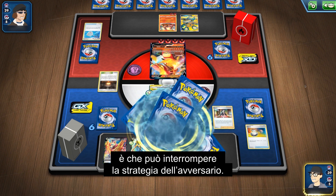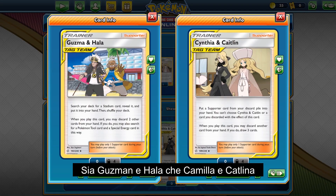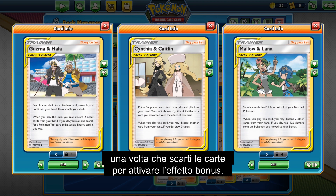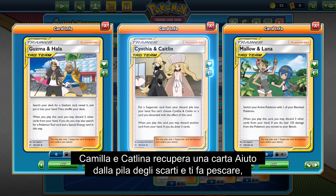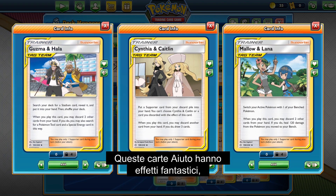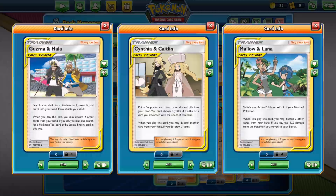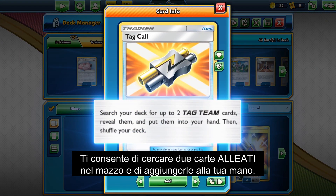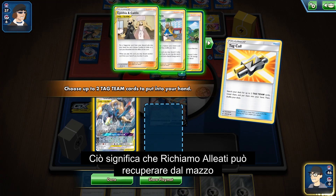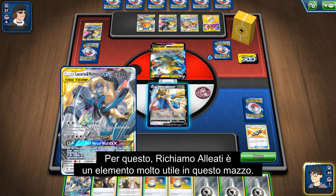Another awesome thing about Marnie is that it can disrupt the opponent's strategy — Marnie shuffles your opponent's hand and puts it onto the bottom of the deck before giving them just four new cards off the top. Both Guzma and Hala and Cynthia and Caitlyn are Tag Team Supporters, like Mallow and Lana. Tag Team Supporters all have multiple functions if you discard to activate the bonus effect. Cynthia and Caitlyn retrieves a Supporter from the discard pile and draws cards, while Guzma and Hala retrieves a Stadium, Tool, and Special Energy from the deck. What makes them especially useful is that they are all easily searchable with Tag Call — an amazing item that searches for two Tag Team cards out of the deck and puts them into your hand. Lucario and Melmetal GX is also a Tag Team card, so Tag Call can retrieve your best starting Pokemon as well as a Supporter from the deck at the same time.